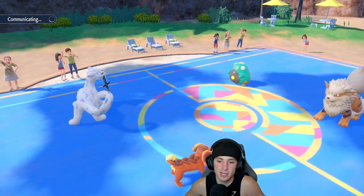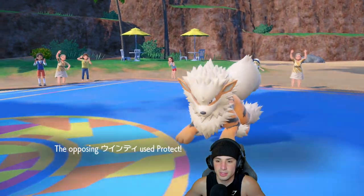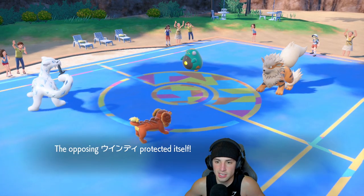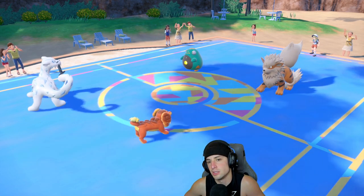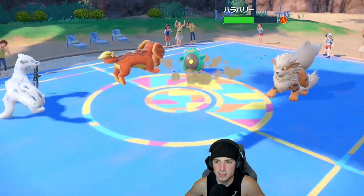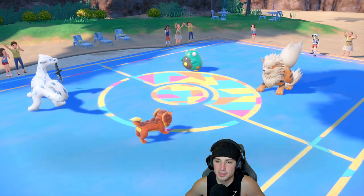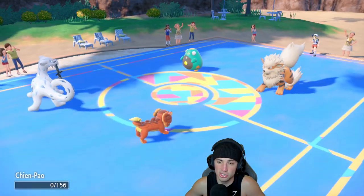I'm waiting on that Wish — Shen Pao takes some damage from the Parabolic Charge, kind of annoying. Body Press coming in hot, I like the damage. Electromorphosis is coming up here and Thunderbolt might just KO — and it does. Bellibolt takes out Shen Pao. We're in a tough spot, but I'm backed up to full HP via Wish.